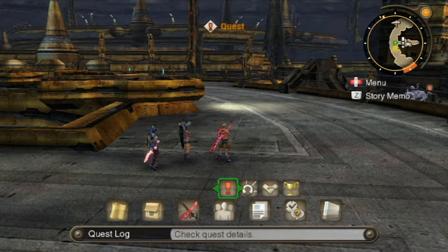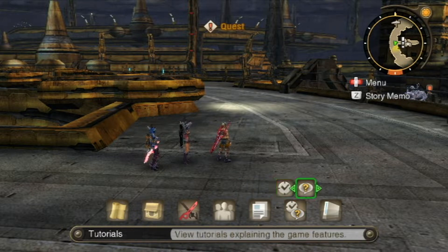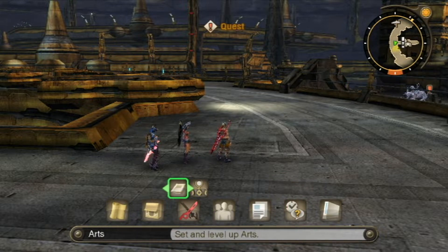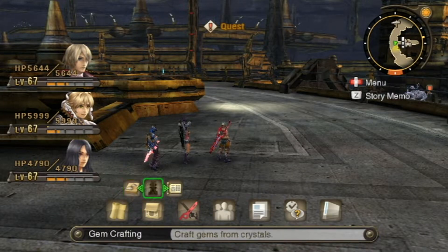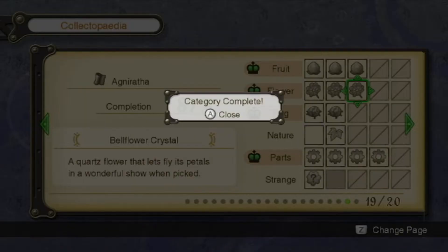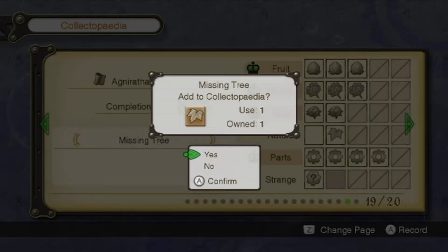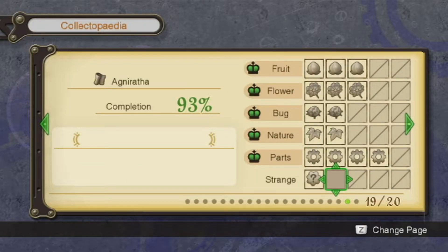Let's see quests — I've been there plenty. I haven't looked at equipment or arts and skills in a little while. I went through that — there were a couple of skills to be leveled up, not too many. I just need one more item to complete this entire Agnareth area collectopedia — one more of type 'strange', which is cool.